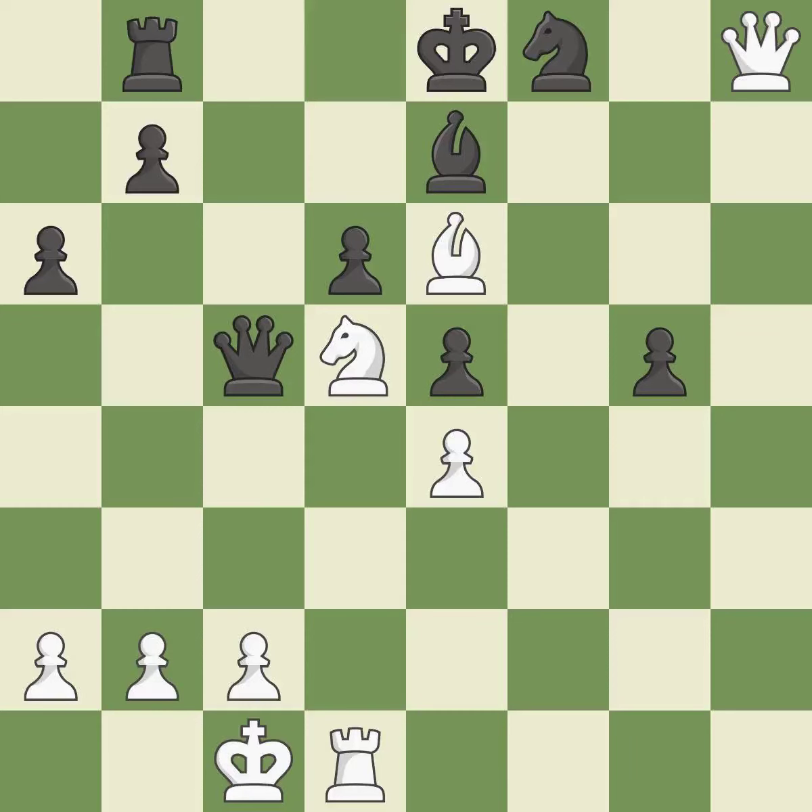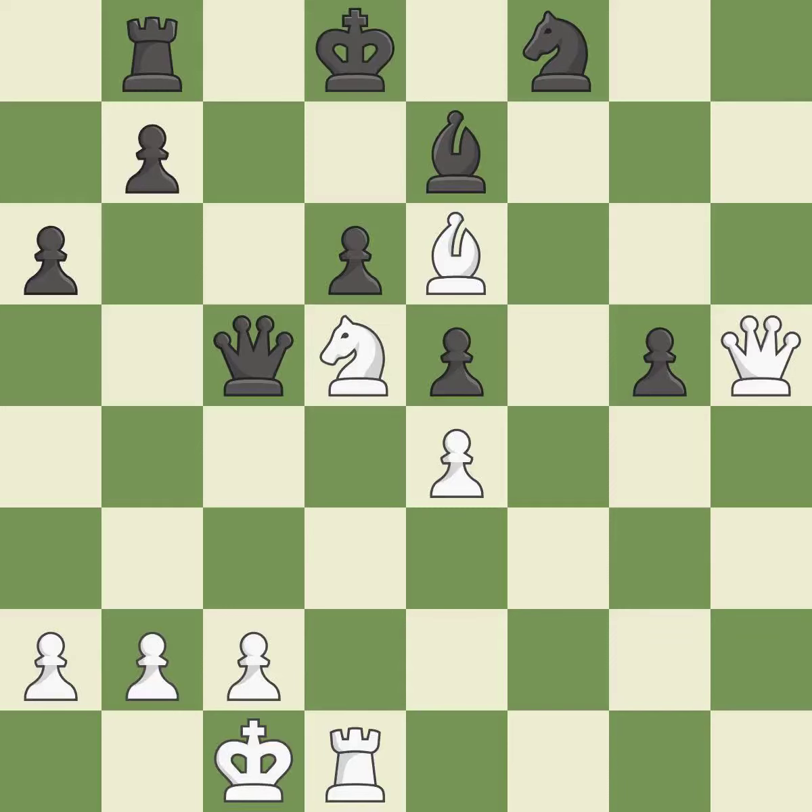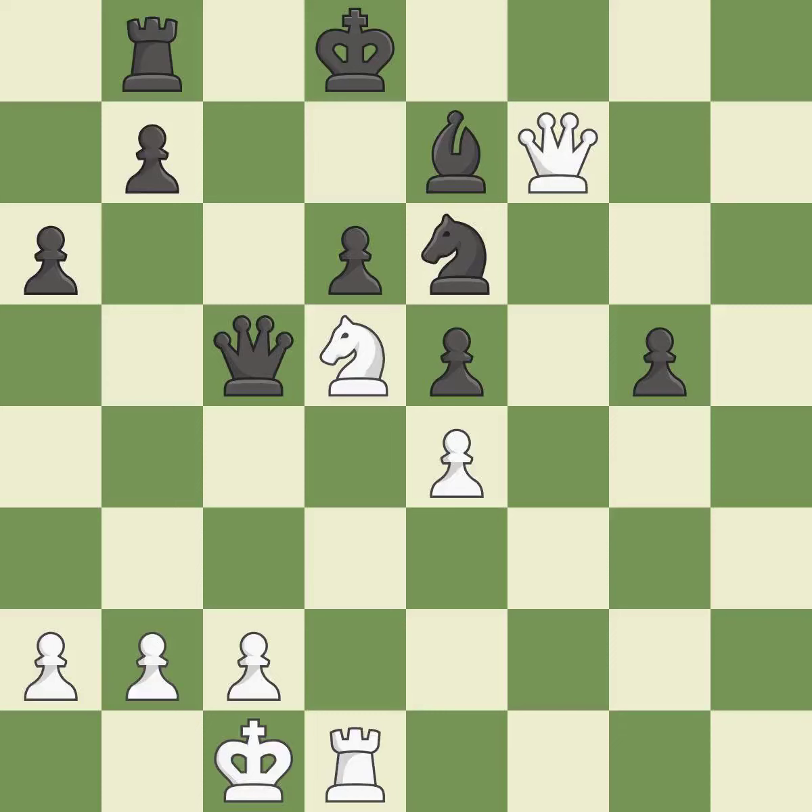The queen is now on a more secure square — ideal. This gains a king — quite good. This avoids the queen's check — ideal. This is the way to win a queen and threatens to play checkmate — it is best. A forced checkmate is possible — it is incorrect to resist. This forces an eventual checkmate — it is best.